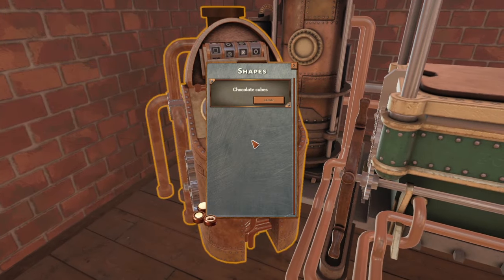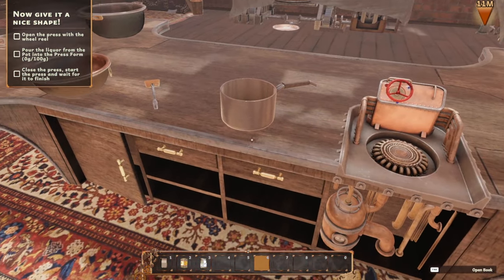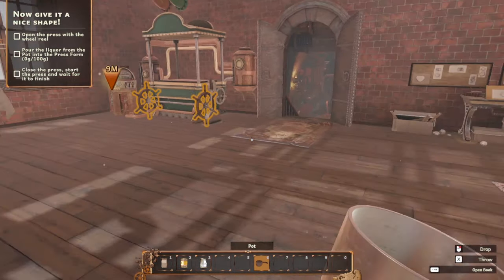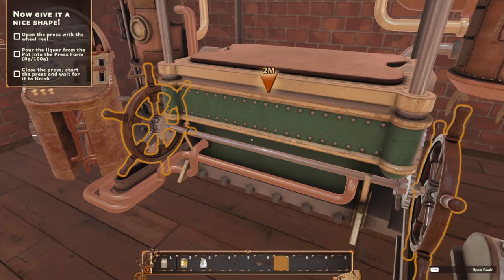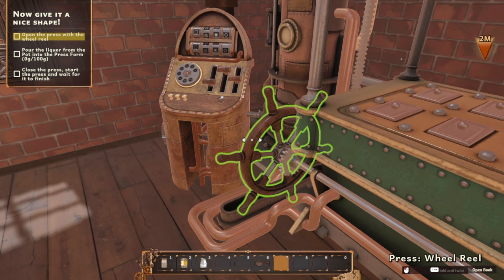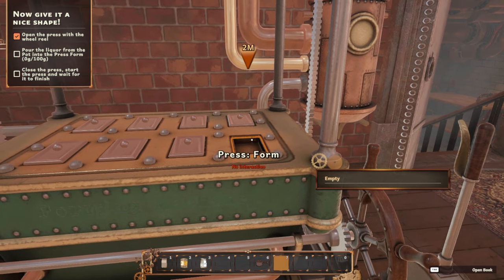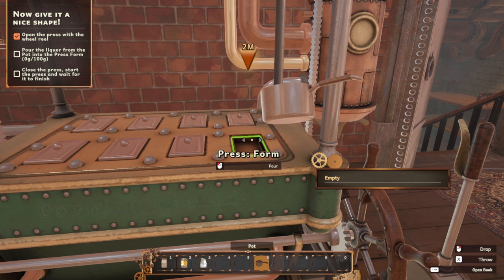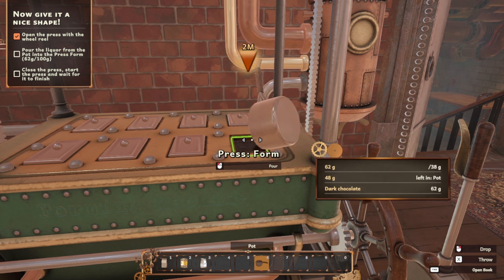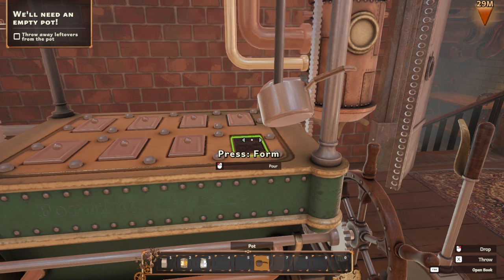I think we only have one shape — chocolate cubes. We need our pot. Open the press with the wheel. Pour the liqueur from the pot into the press form. Pour it all in there. Oops, I think I miscalculated. If it's too much, you can pour what's left into another container or into the trash, because we still need the pot.